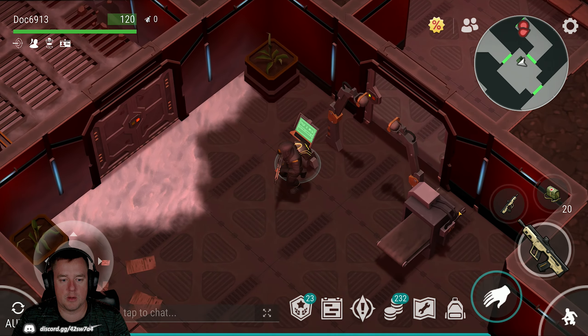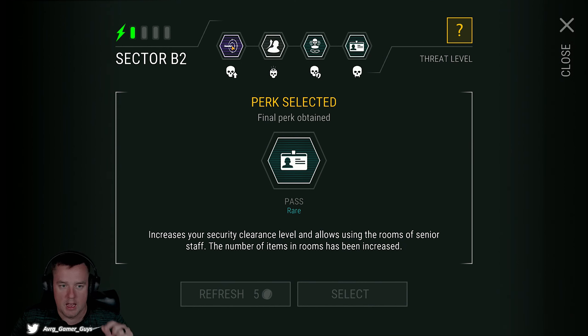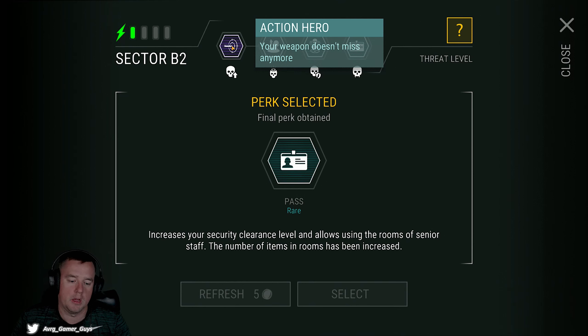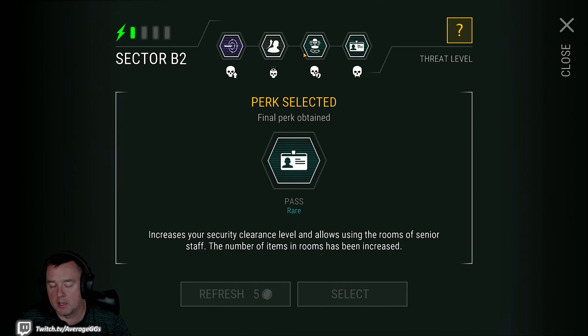We've got our stealth set up. I want to talk about this just really quickly in case anyone's joining for the first time. When we walk through this, Action Hero is the best thing you can get for Port Lab. We're running Action Hero - this makes it so our weapons don't miss. On hard mode this is critical. You can't complete this without it. If you do have it, you're focusing more on the single shot weapons - the shotguns, the pistols, maybe the sniper rifle.